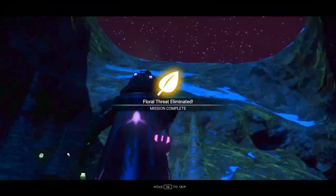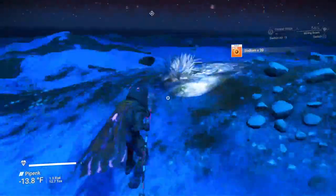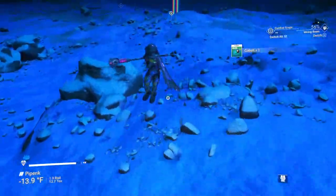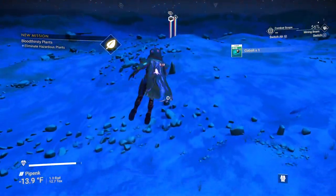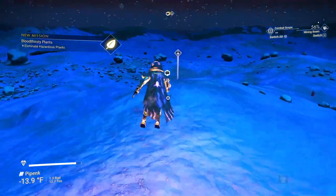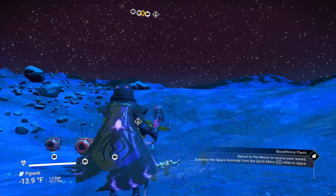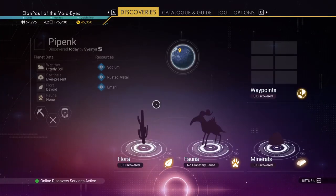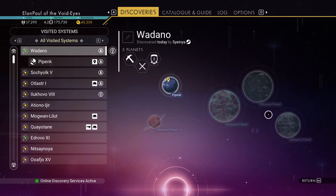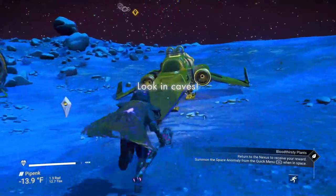Let's try to work our way back out of here. Work our way back to the ship. That's all it takes. It looks like a lot of this is going to take place underground — nothing on the surface. You could go to another planet in the system. If you go to discoveries and right-click once, you can see there are four other planets here — I'm sure one of these has plants on it.